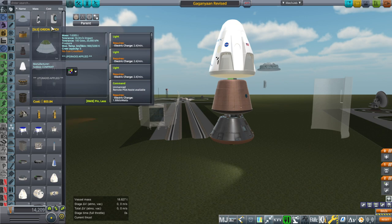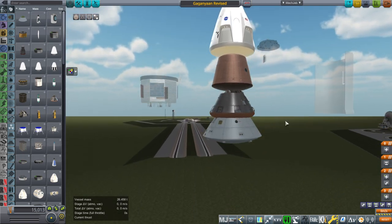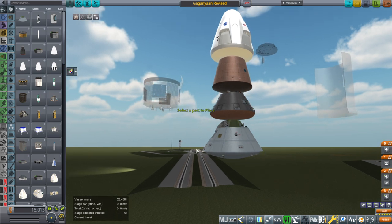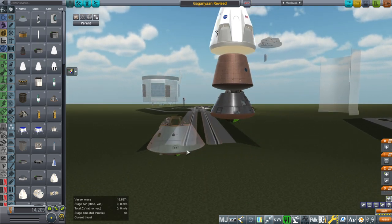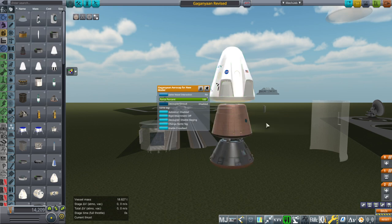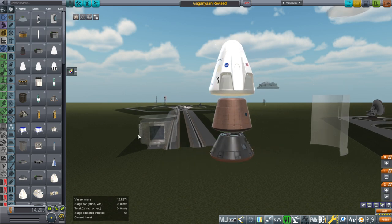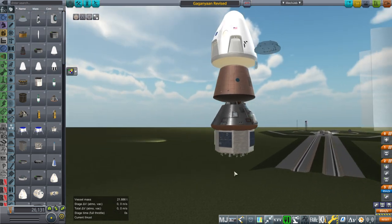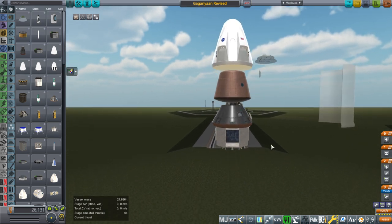Orion is 7.6 tons and Orion is big — wider than all the others. It's actually the safest to come back from somewhere like Mars. It's got the least mass on a much larger surface area. These are the current pod options. The only ones I modeled are the Dragon and the Gagayan — Apollo is from FASA and Orion is from the Space Launch System mod. These service modules can work for more than one spacecraft, so I will produce those.